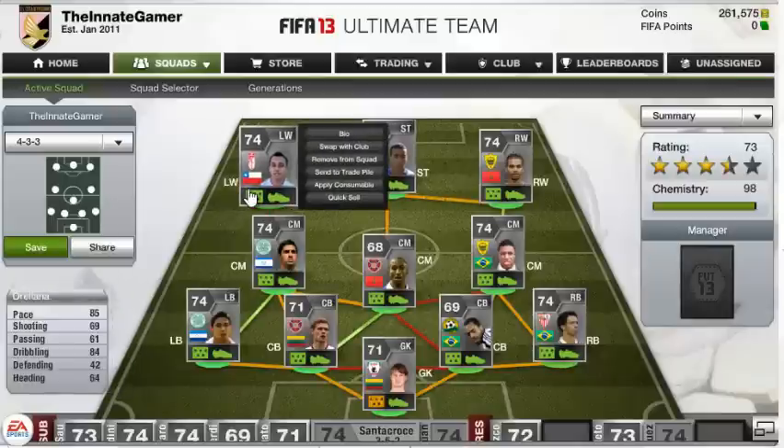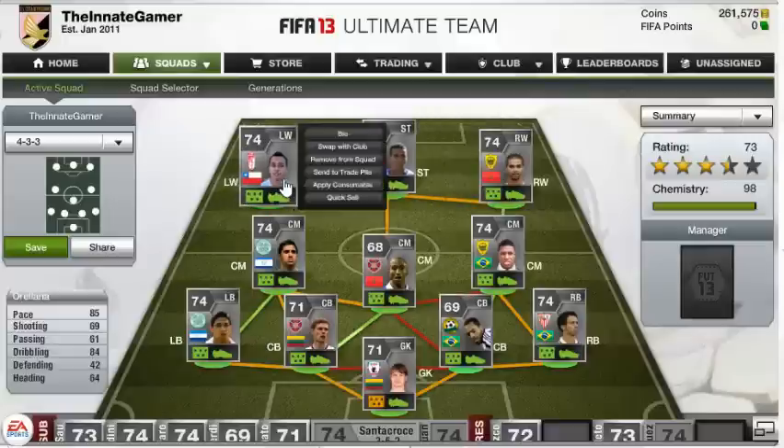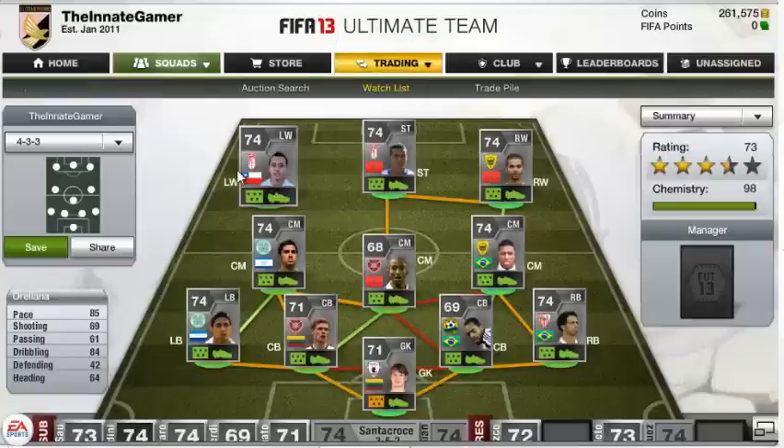And Arellano — 85 pace, 84 dribbling. This front three have fantastic dribbling, so they just get past players really easily. Occasionally you face those silver defenders who aren't fantastic on their feet — not the most mobile, not the most athletic. You just LT/left trigger, right trigger — or L2, R2 — to sort of square up. With these front three, that's a really effective move, and then you just sprint off. So effective.